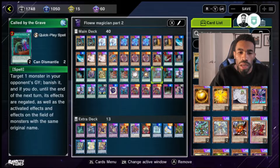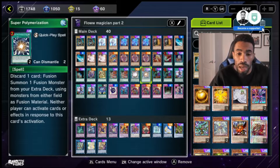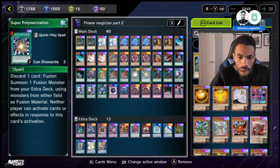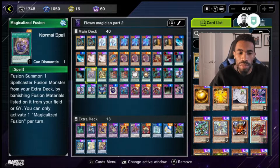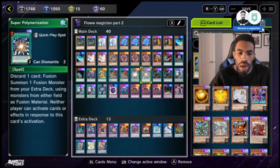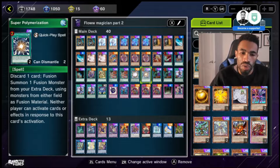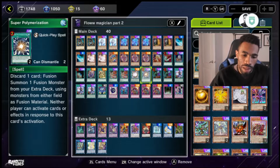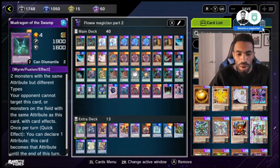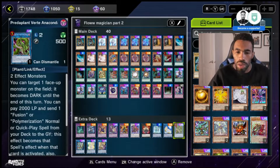The two Called by the Grave — you want to try to negate their Ash and also their Maxx C, but sometimes you go into a lot of Special Summons. The one Super Poly — I used to run it at two, but two makes it tricky for some interesting reason. I'd rather add the Magicalized Fusion, because sometimes you get too much in the grave and you get Quintet, which can win you the game as well. This card is probably one of the best cards in the game right now, especially against the strong meta. Like, if you just bring this guy out, you slow them down enough that you can win. Super Poly is super good — you can go into Verite, change the monster to Dark, then Super Poly.